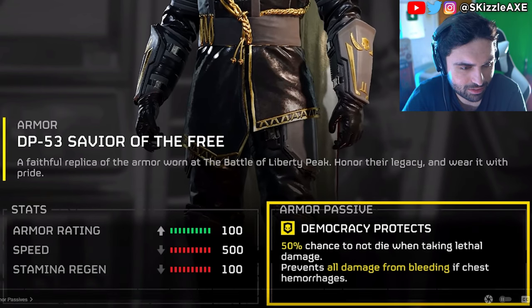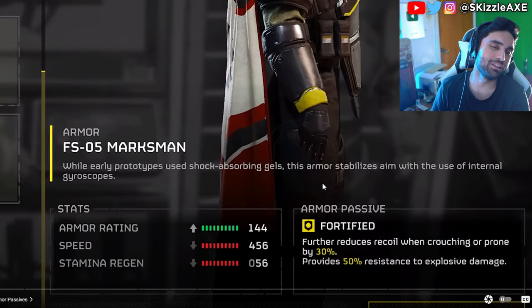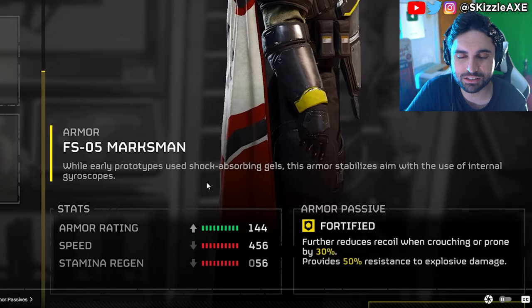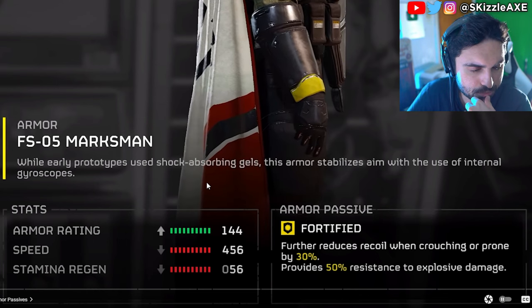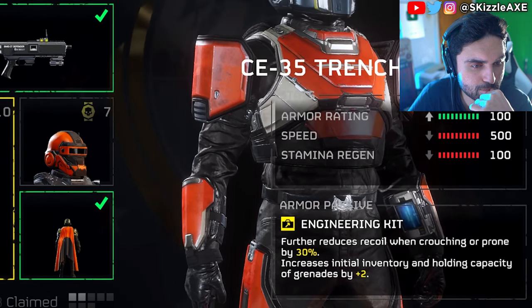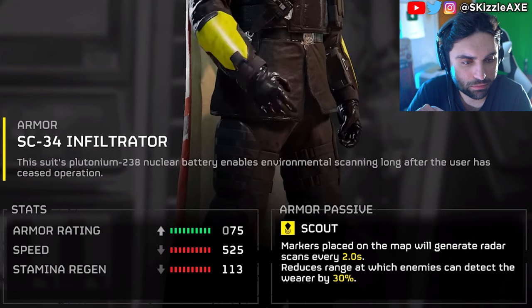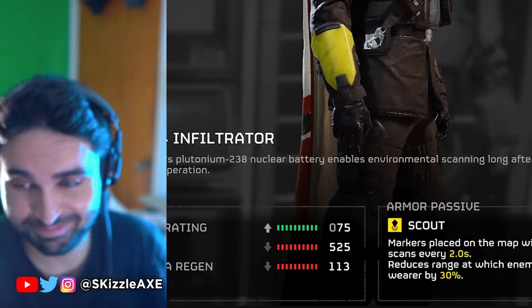Now these passives range across a lot of different armor sets. Fortify further reduces recoil when crouching or prone by 30% and also provides 50% resistance to explosive damage. Engineering Kit further reduces recoil when crouching or prone by 30% and increases initial inventory and holding capacity of grenades by plus two. The Infiltrator armor set comes with the Scout perk, which states that markers placed on the map will generate radar scans every two seconds and reduces the range at which enemies can detect the wearer by 30%. If you're playing a recon unit that runs in and out, a passive like that is really nice.